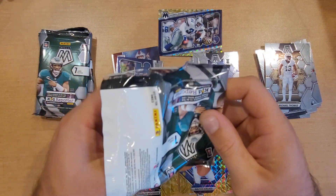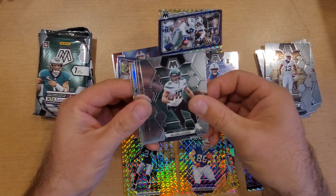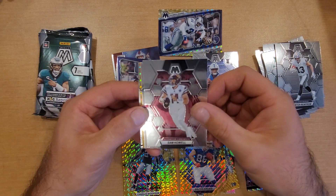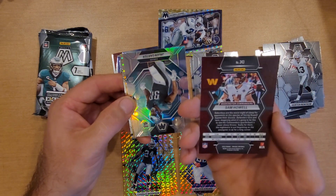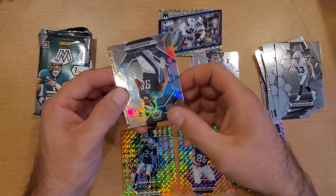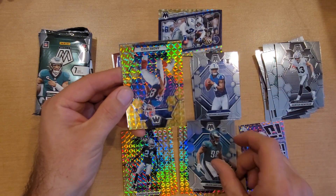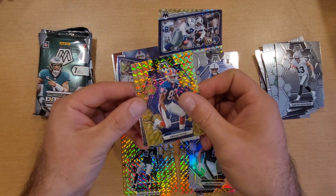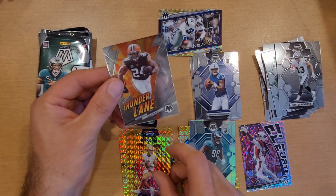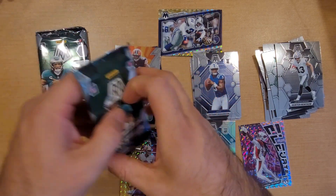See if we are able to hit a chase card. We got Alan Lazard, Hunter Renfro, Sam Howell — it was a 22 rookie, so second year Sam Howell. Got a Jalen Carter for a silver. Andre Reid, Hall of Famer in the yellow. Trey Lance in the yellow. And a Nick Chubb, Thunder Lane — that's what the back of that insert looks like.